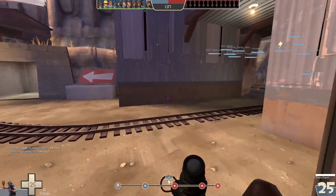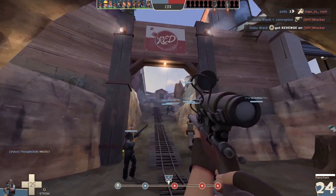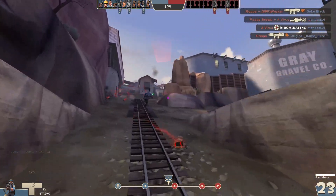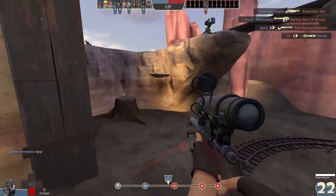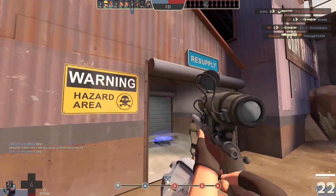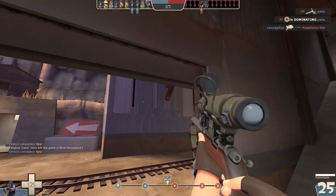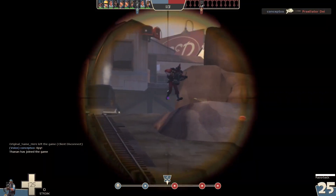If you want my answer — as someone who has also not played sniper in Highlander — my guess would be it probably depends on the sniper. Most snipers probably use a mix of both hard scoping and quick scoping to get kills, because they're both very valid and useful forms of aiming. Sniper is just a powerful class.